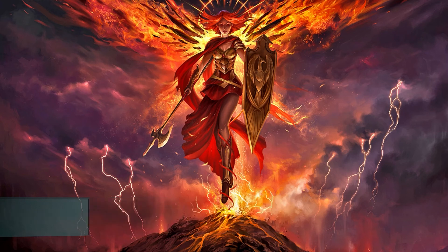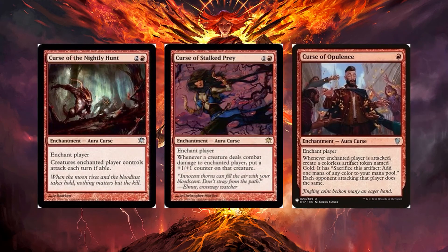Now let's get into the curses, starting with red. Curse of the Nightly Hunt for two and a red: the enchanted player's creatures must attack each turn if able, changing how opponents manage their creatures. Curse of Stalked Prey for one and a red: whenever a creature deals combat damage to the enchanted player, put a +1/+1 counter on it, making others want to attack that player. Curse of Opulence: whenever that player is attacked, you or the attacking player create a Gold token — a nice mana boost.